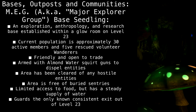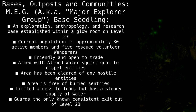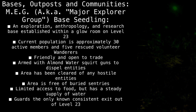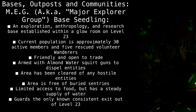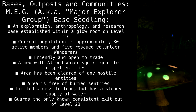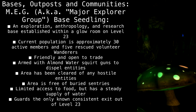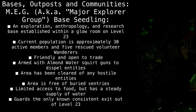MEG, aka Major Explorer Group, Base Seedling — an exploration, anthropology, and research base established within a glow room on Level 23. Current population has approximately 30 active members and 5 rescued volunteer wanderers. Friendly and open to trade. Armed with almond water squirt guns to dispel entities. Area has been cleared of any hostile entities and is free of buried sentries. Limited access to food, but has a steady supply of water. Guards the only known, consistent exit out of Level 23.